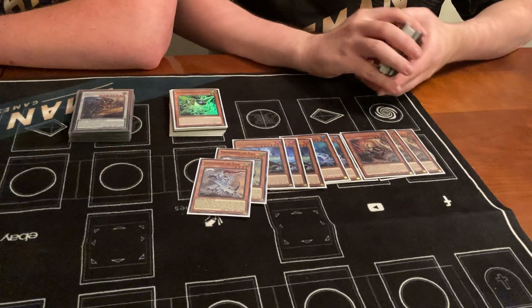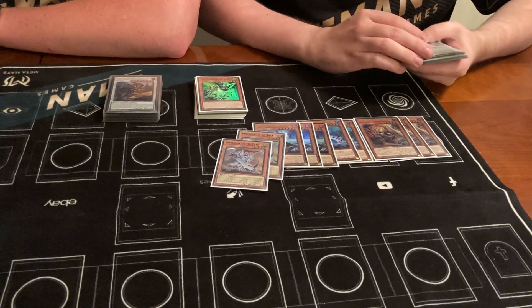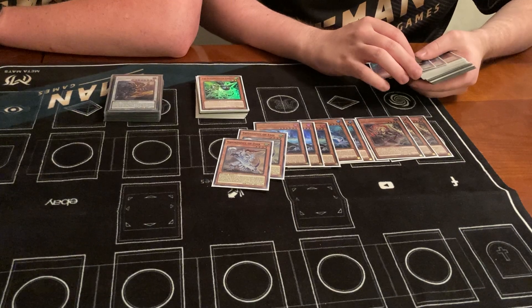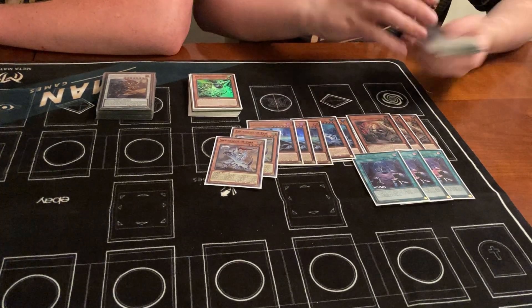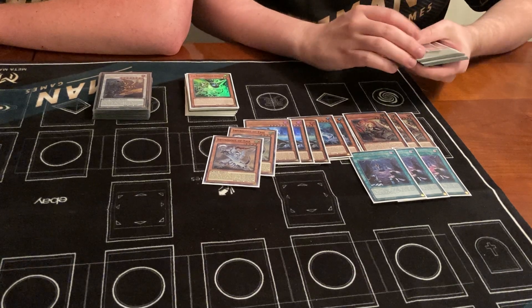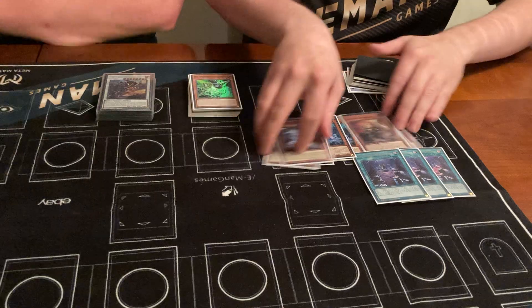Going second, special summon Ecclesia and normal summon one of the other guys is just pretty good, and they most often can't interact with you that well. Then triple Emergence, Varoda — standard. That's kind of the Swordsoul package.